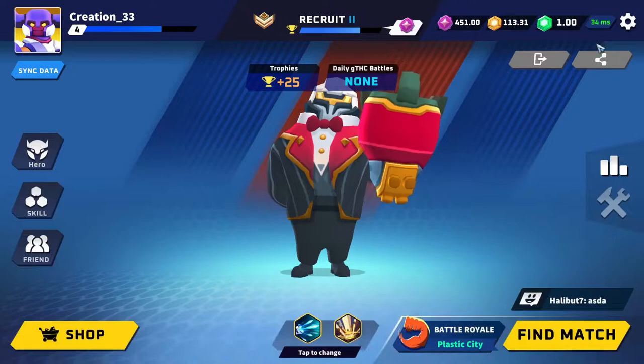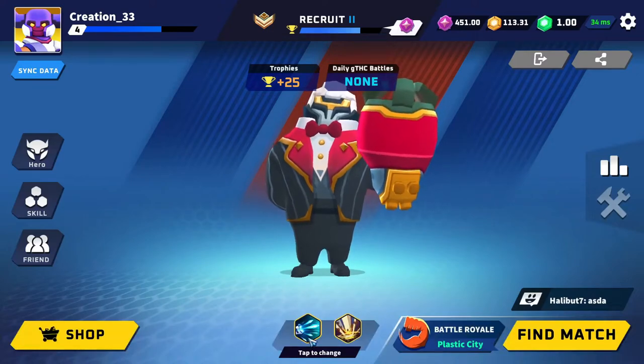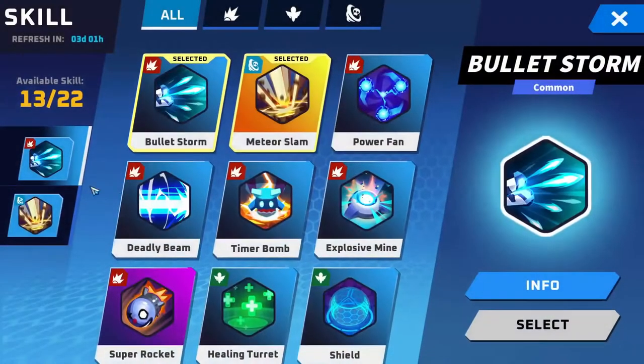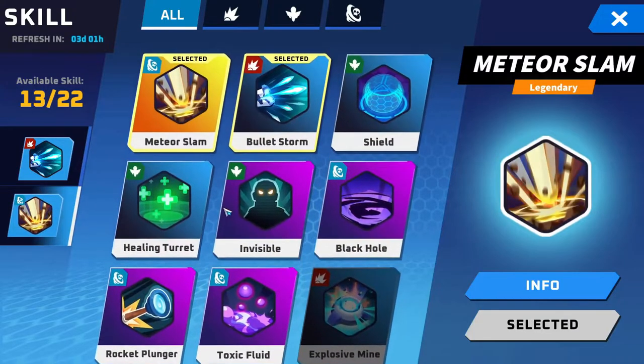First things first, choose a hero you're comfortable with. You want something that can take a lot of damage or deal a lot of damage — whatever you like playing. For me, I like playing Big Papa. Vinka is good too because it has a lot of health. Make sure your skills let you either attack quickly or run away and survive as long as possible.